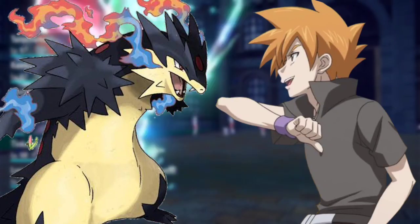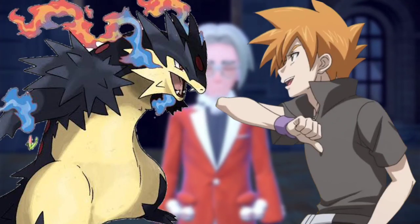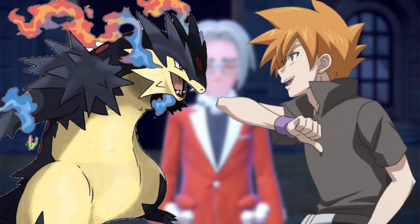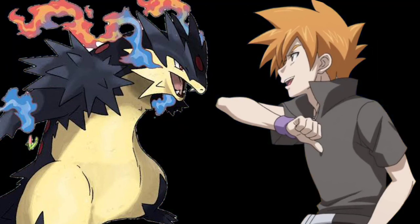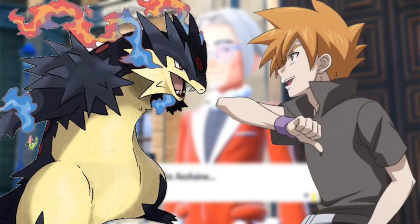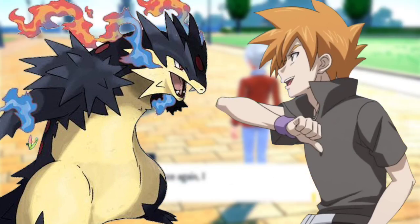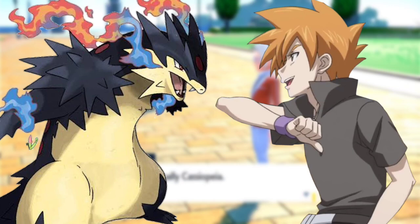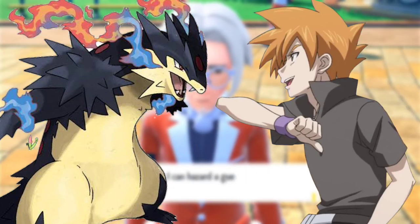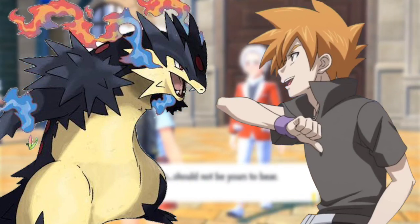Blaziken grabbed the stone and Harrison pressed the white stone, causing Blaziken to glow. When the glow faded, an alternate version of Blaziken stood before them. Did it just evolve? asked Ash. Yes, it Mega Evolved — meet Mega Blaziken, said Harrison. Charizard, we have to be alert and give our all, said Ash. Blaziken became surrounded in a fiery aura and the feather on its head grew; Blaziken charged at Charizard with such speed it seemed like a blur, fist surrounded in flames.